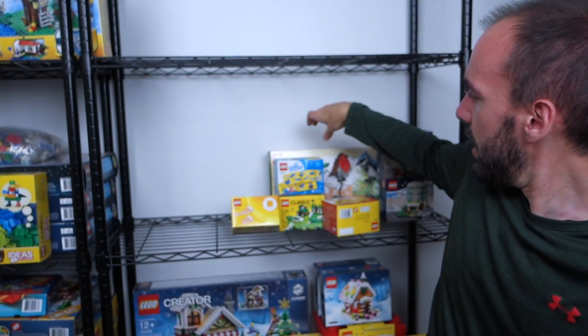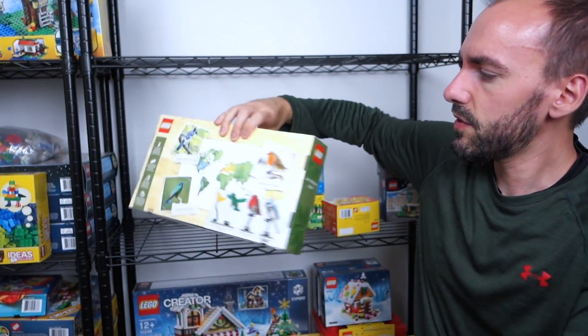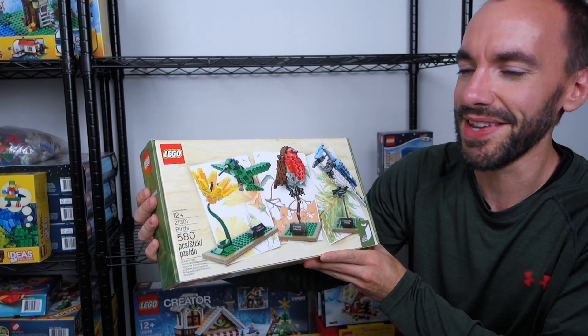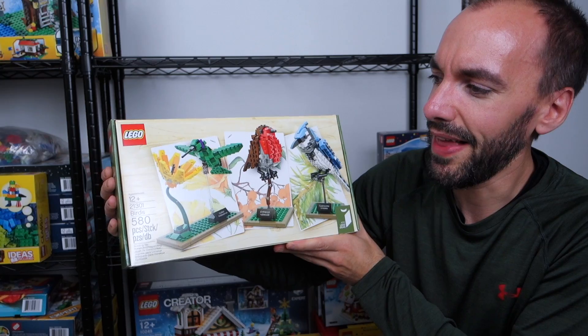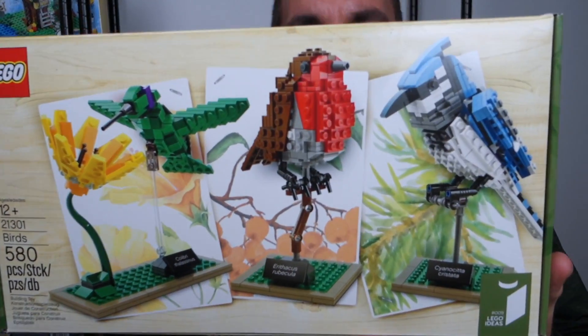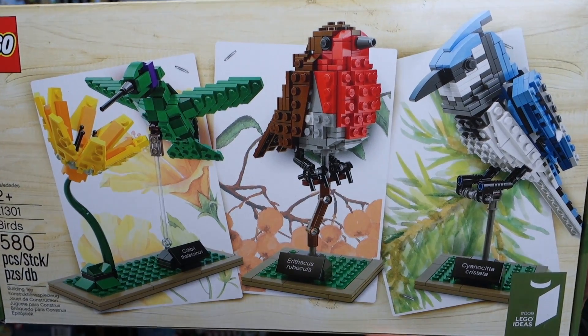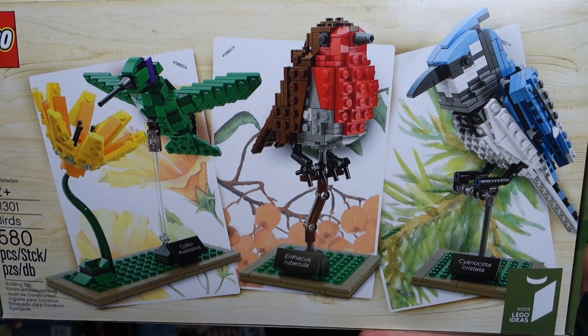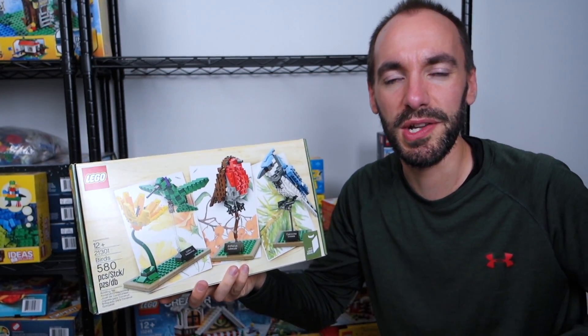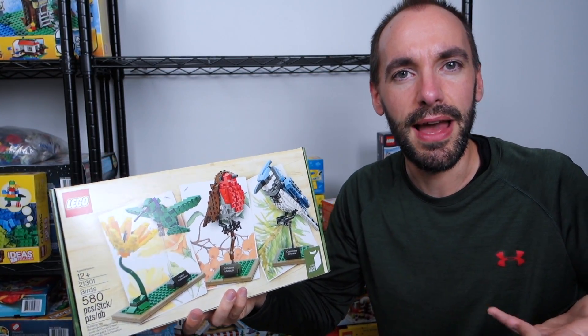We're running out of floor space, believe it or not. Let's move on to the other Ideas set — probably one of my favorite Lego sets because I'm a nerd. This is Lego Ideas set 21301, simply titled Birds. You get to build three birds. I was thinking about building these in the springtime as a celebration that spring was finally here — didn't build it. Now we're in fall going toward winter, so I kind of failed at that.